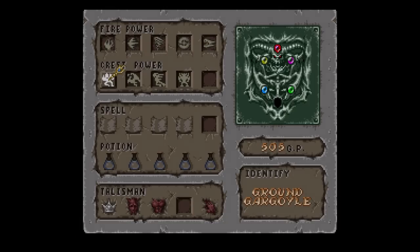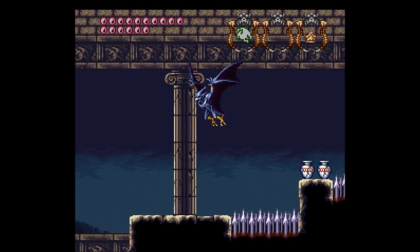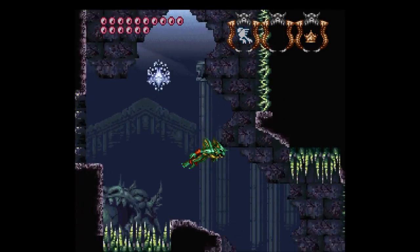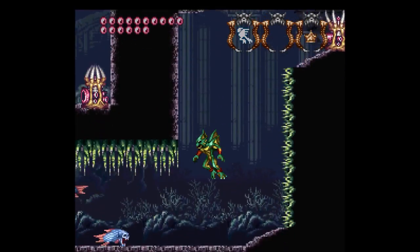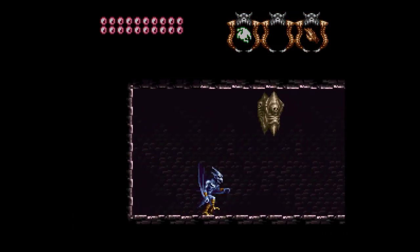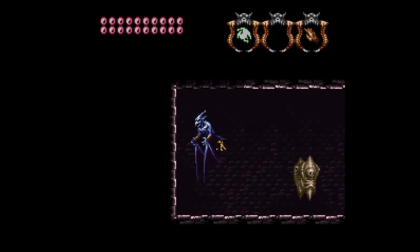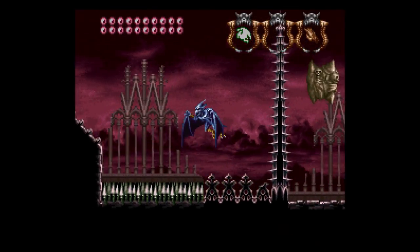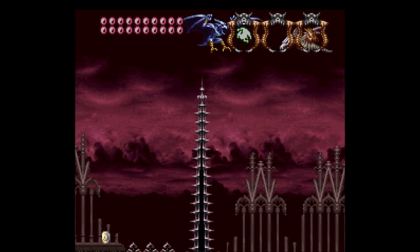Also introduced is the crest system, where Firebrand can morph into a different elemental-themed gargoyle — such as earth, water, and wind — which grant you different abilities like swimming, flying faster, or just dealing tons of damage. The system is so fun and varied, and allows for so many ways to play the game that you can have endless hours of fun, even though all of them are on the rather short side, each probably taking well under 10 hours.